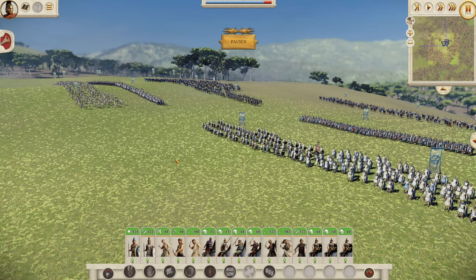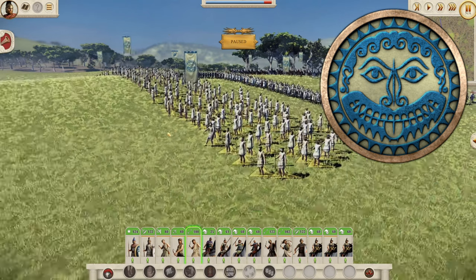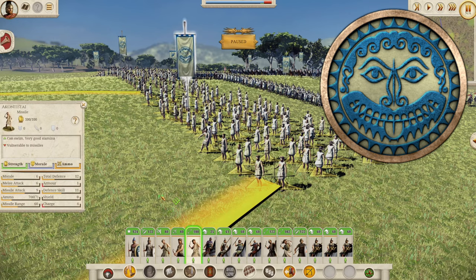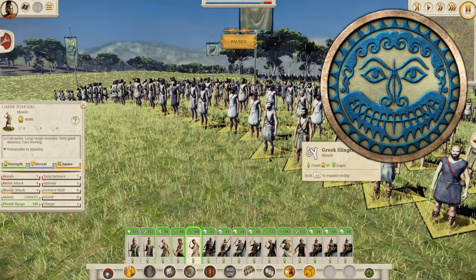Let's start with the Greek city-states roster — this is a generic roster that pretty much every single Greek nation can take. We've got the Akontistai, which we've seen many times before: missile attack 9, total defense of 12 — your standard javelin unit. We've also got the Greek Slingers — the boys that run away when they hear enemy cavalry approach. They have a morale of 3, missile attack of 4, and a total defense of 7, with a range of 140.